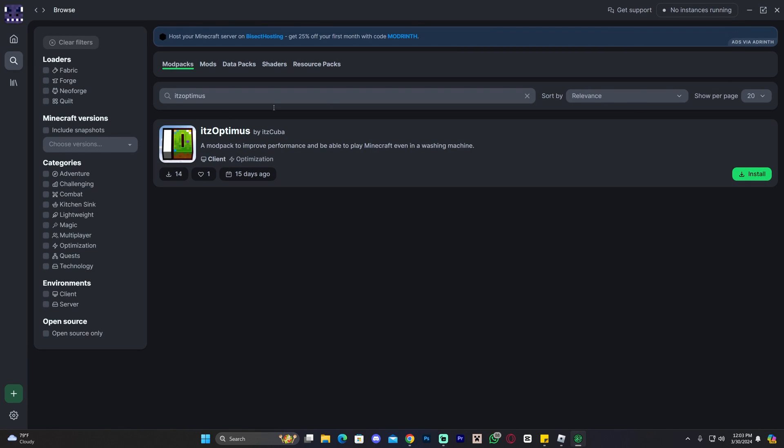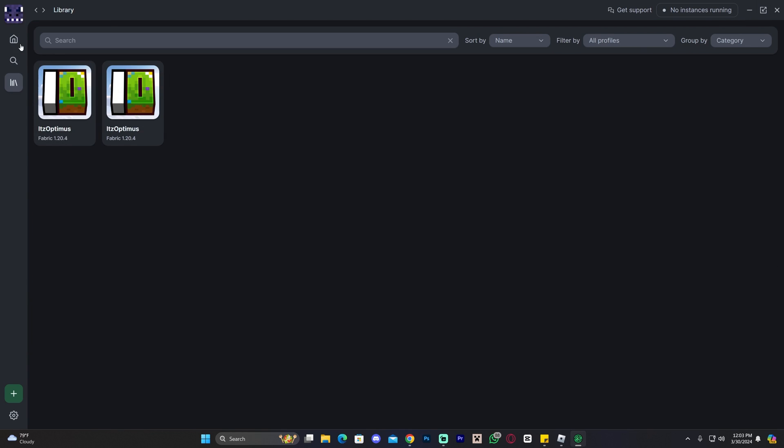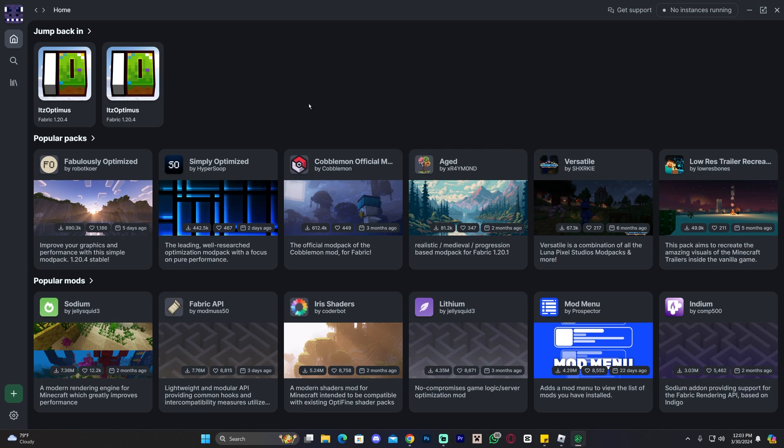I already have it but I'm going to go ahead and install it again — it doesn't matter. You guys are going to have our modpack. Head over to the Home button or to your Library and you will see the ITZ Optimus modpack in there. Go ahead and click Play, and that is it — you now have the ITZ Optimus modpack and you can play Minecraft with so many more FPS.